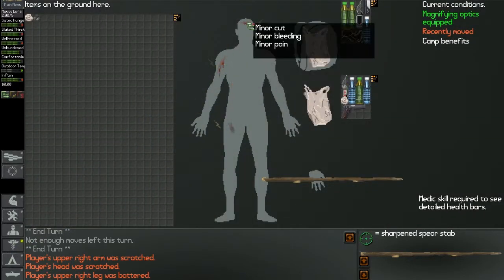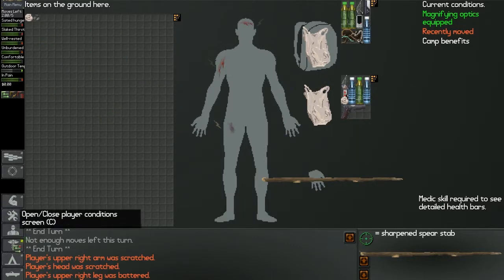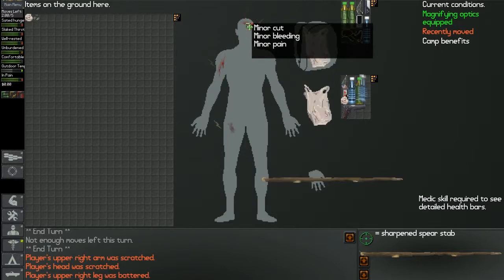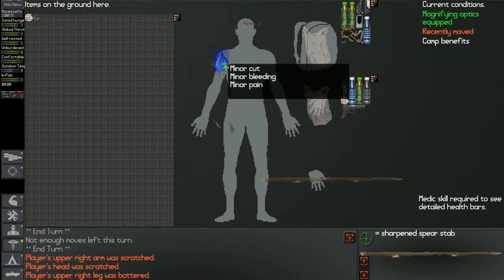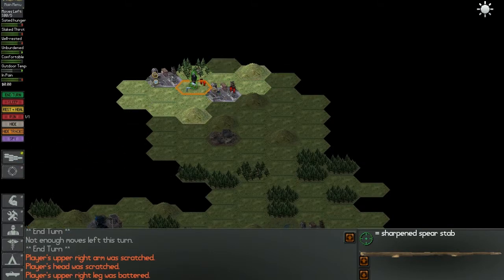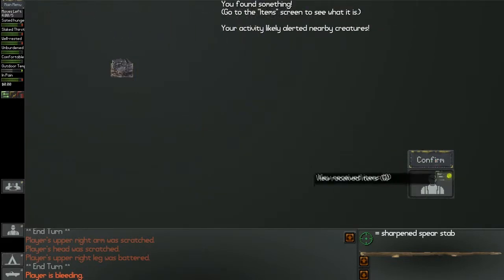We got a cut here and another cut here. Don't I have any rags at all? Well, that's bad. Medic - yes. I'm going to try to... if I empty this out and use the water... there we go. Sweet. At least the wounds are cleaned out. I can't really do much. We'll stop here, do some more scavenging. Let's really hope I don't bruise myself again.